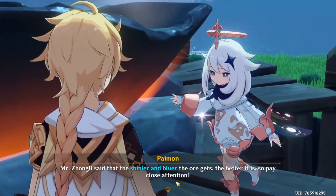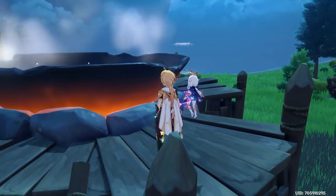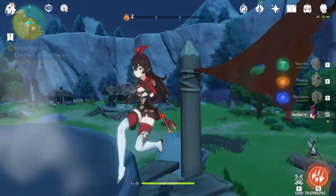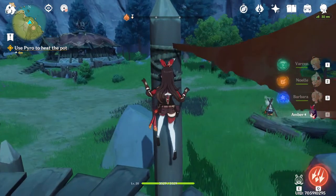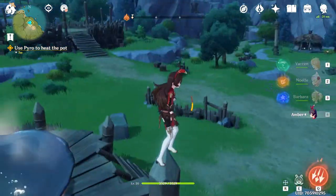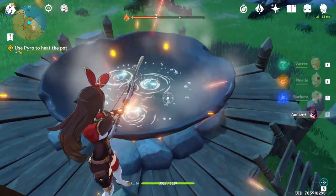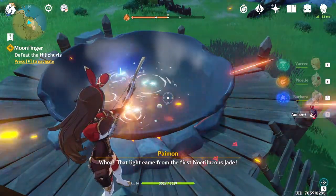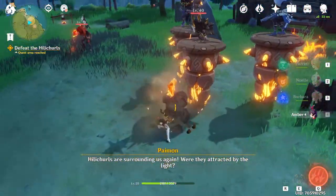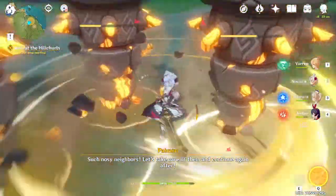Use Pyro to keep making the pot hotter until we get the results we need! Zhongli said that the shinier and bluer the ore gets, the better it is — so pay close attention! That light came from the first Noctilucous Jade! Hilly Churls are surrounding us again — were they attracted by the light? Such nosy neighbors! Let's take care of them and continue!